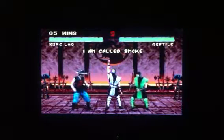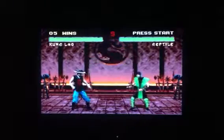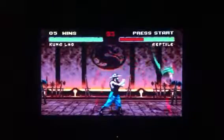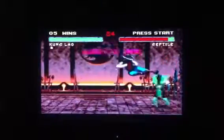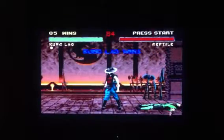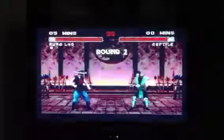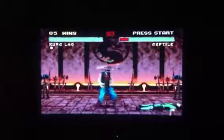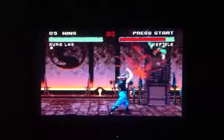There's a secret character called Smoke — that's one of the secret characters you get to fight. They have three secret characters: there's Smoke, Noob Saibot, and Jade. Noob Saibot is basically one of the ninja characters — Scorpion, Sub-Zero, or Reptile — just colored entirely black. He turns into Noob Saibot, who is Sub-Zero's older brother according to the story from Mortal Kombat Deception.